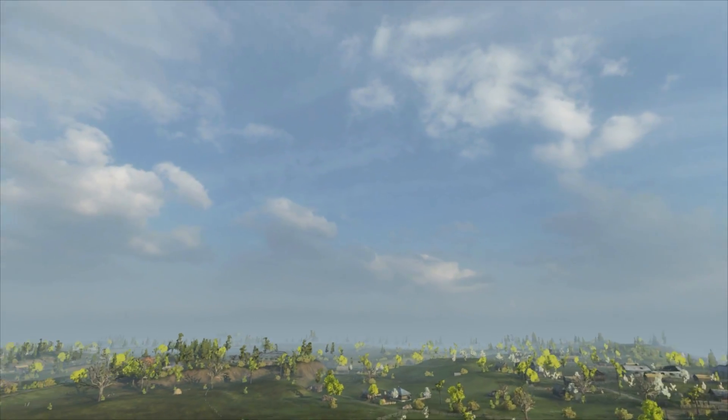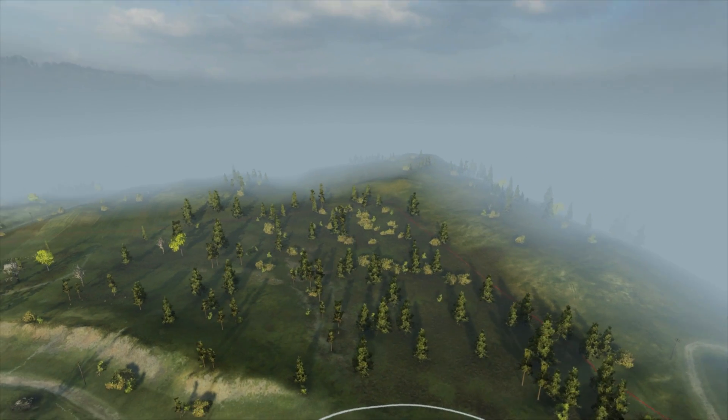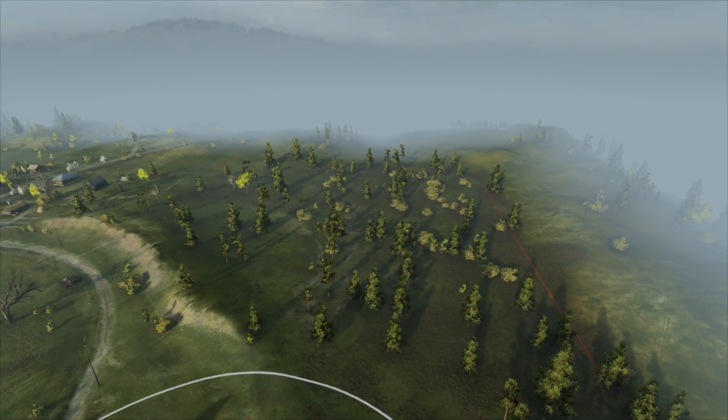Let's check out the other side of the map. On that side there was also a very dense forest, and TDs would usually camp there.